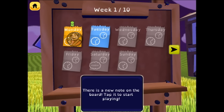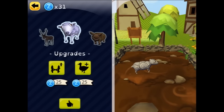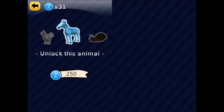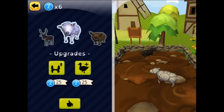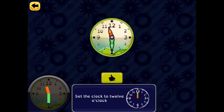There's a new note on the board — it's Tuesday now. We've got 25 coins. Let's see what we can buy — oh, everything is very expensive: 50, 150... we've only got 25. But we've got 31 actually — we can upgrade something. Let's buy another sheep. We now have two sheep! Set the clock to 12 o'clock — it's currently at half past, so let's take it around to the hour.